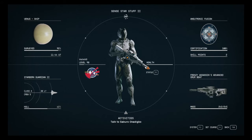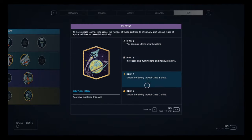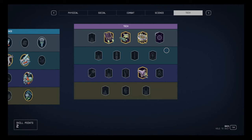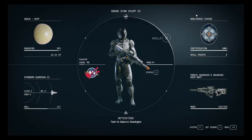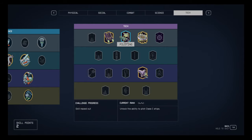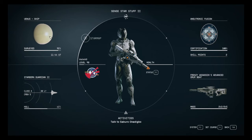Hello everyone and join me in another Starfield video. In this video I will show you how to farm ships in Starfield. First, what you want to consider is to max out your piloting skill so you can fly all classes of ships, because if you find ships that are higher level than your current perk, you can't actually take them. So you want to max that out if you want to do ship farming.